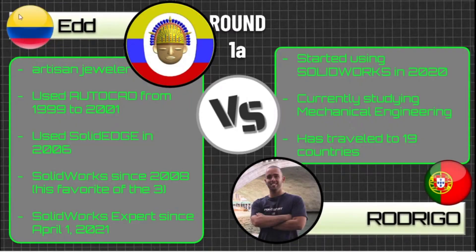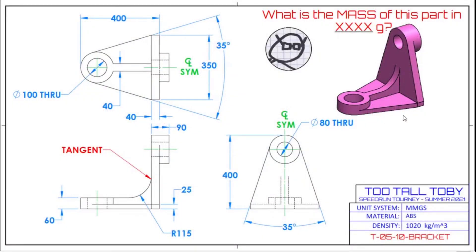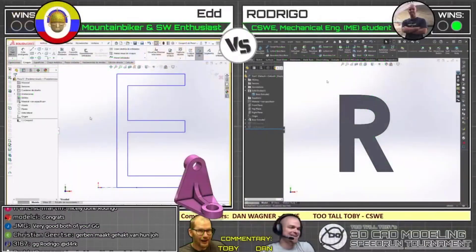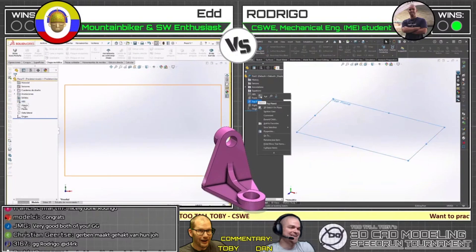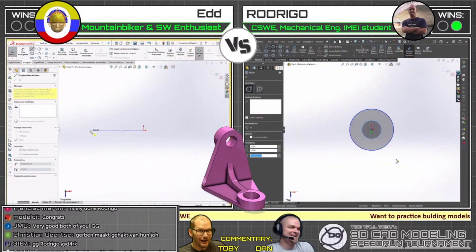Good game to Ed, good game to Rodrigo, nicely done. Let's take a look at the next challenge here. I'm going to ask our competitors to take a screen capture of this bracket. With that we're going to get into this next round — this song sounds very dramatic, which seems perfect. All right guys, countdown: three, two, one, go. They're all agreeing that when I say go they're going to start a new document so we all start off on the same foot.